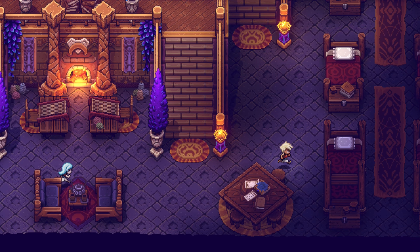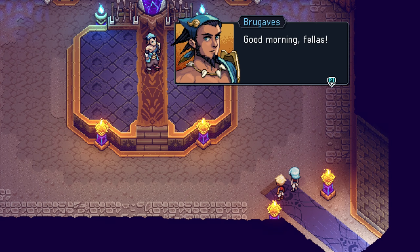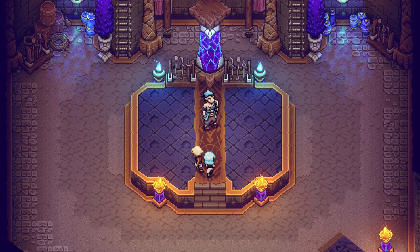Go to sleep - I don't know, we'll see what happens the next morning in the training room. Oh, we're going to learn to fight! It's our friend from earlier.